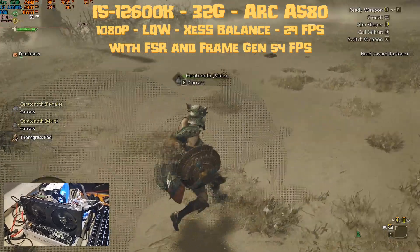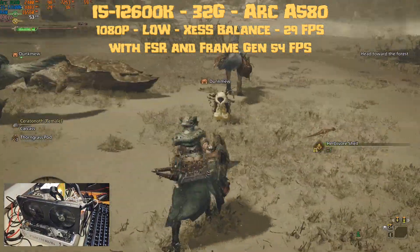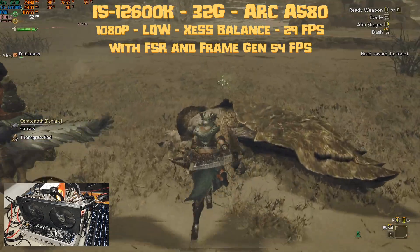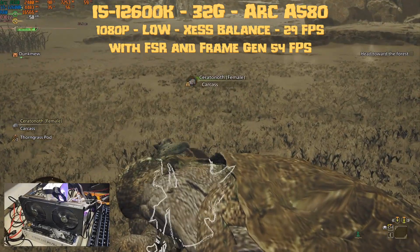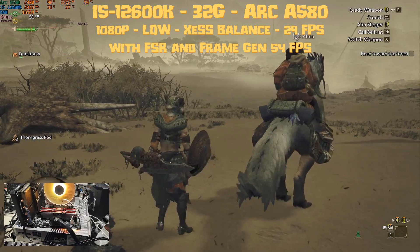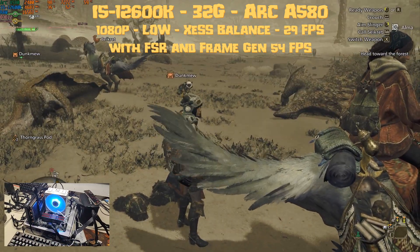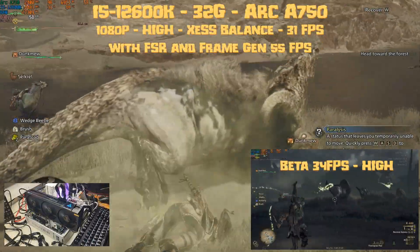If you're not into Frame Gen, too bad — you'll have to choose between a vaseline image or Frame Gen artifacts, like in politics you try to pick the least bad option. So the A580 will be your minimum Arc GPU to play this game. The GPU is pegged at 99% using 7.2 gigabytes of VRAM out of 8, the CPU is okay, and we're using 16.5 gigabytes of RAM, so not a lot of overhead — but I'd call it playable.